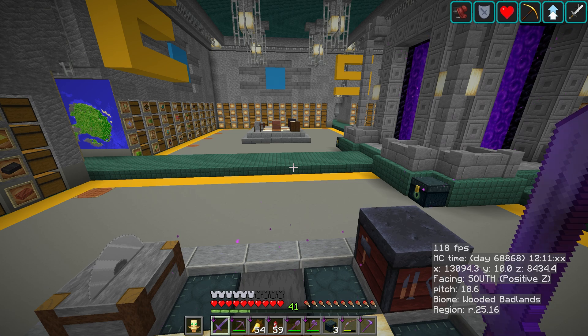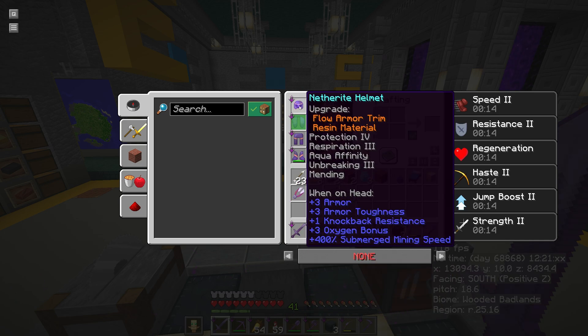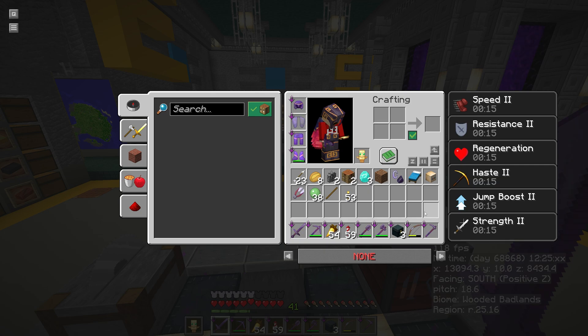I've gone ahead and set my hotbar exactly as I like it. Opening my inventory you can see I've got my sword, my pickaxe, my carrots, and it also saves your armor and your offhand as well. Get everything set exactly as you want it — it's going to ignore the main inventory, just focus on the hotbar, the armor, and the offhand.